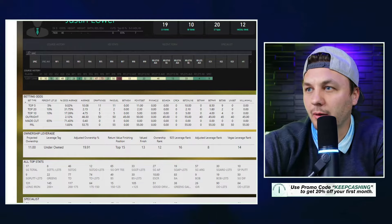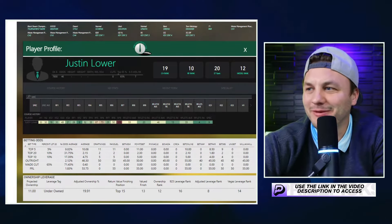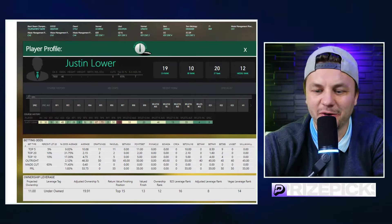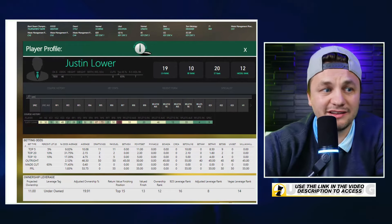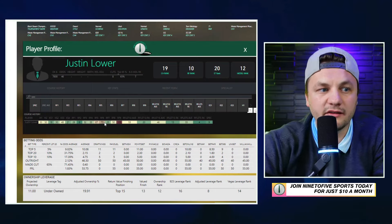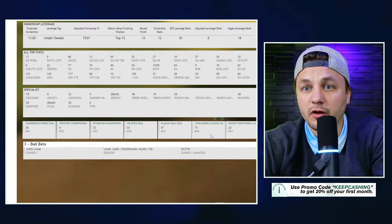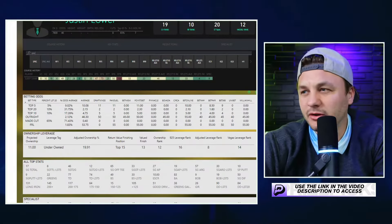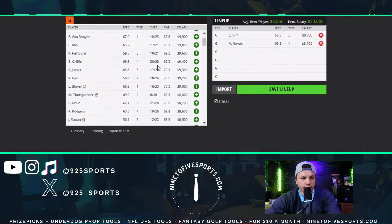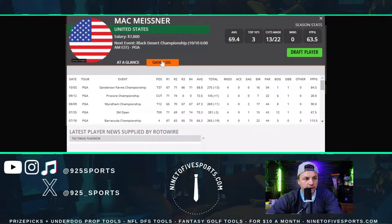Justin Lauer is also one of the better plays on the board at 50-to-1 outright. He has eight straight made cuts and played well at the Waste Management Phoenix Open, both top 20 or better in all key metrics. This is a week where the win could be spread across a wider range of players — we saw that last week with Kevin Yu winning. Lauer has been playing consistently, with only one or two bad starts recently. He's also played twice during the fall swing, with a 28th-place finish last week and a top-10 at the Pro-Cord Championship.